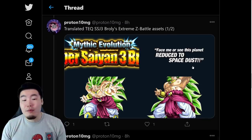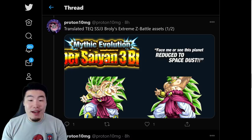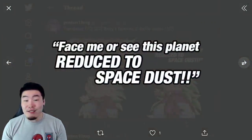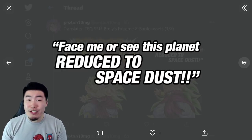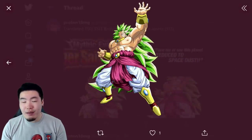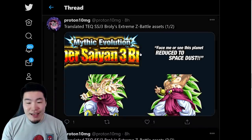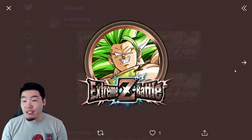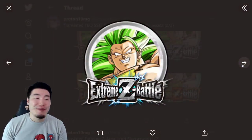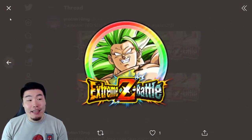From there we have the translated assets for Tech Super Saiyan 3 Broly's Extreme Z Battle, Extreme Z Awakening. So that's the logo, there's his super attack quotes, and a couple of forms — this is basically going to be the boss in the event when you go through the stages of the Extreme Z Battle. And here are his Extreme Z Battle medals: bronze, silver, gold, and rainbow.